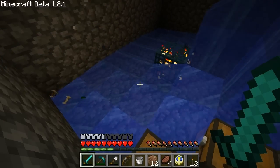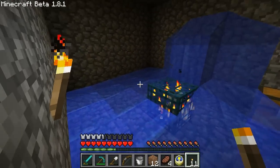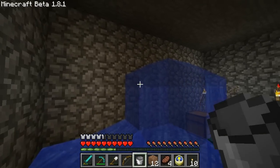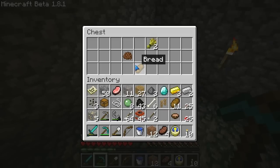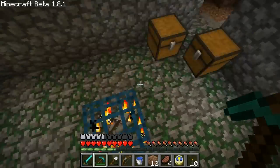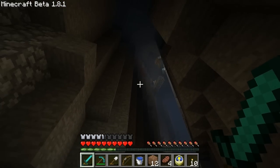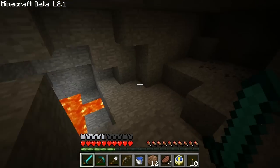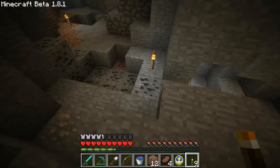Yeah, the entire dungeon is submerged in water. Actually no, things can still spawn — I need to light it all up. I'm gonna open this chest because this one isn't a mystery. I'll put the string away and take this wheat. I can't take all of it unfortunately, but we are coming back here to set up an arrow trap. Now I need to get up from here — I'll mine up so I can get back down here easily.